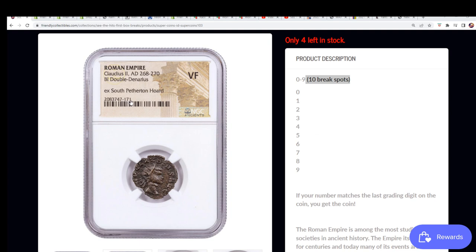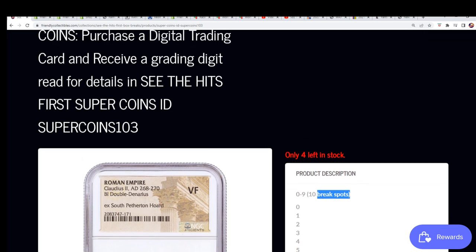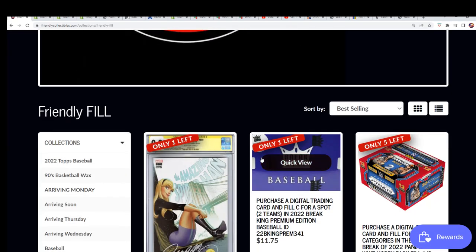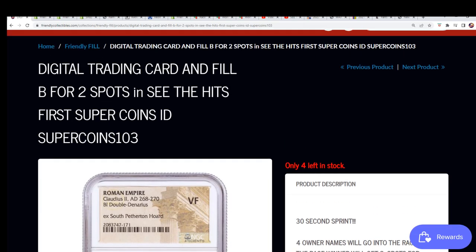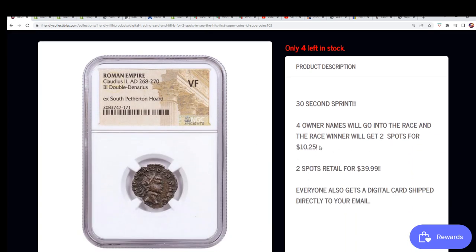The digit to own is one — we're going to random the digits out and see who gets the hit in the break. Four spots are left in the box break. We also have the filler where you can get in for $10.25. This is Filler B right here — you get a Filler B for $10.25 and you try to get two of those digit spots.